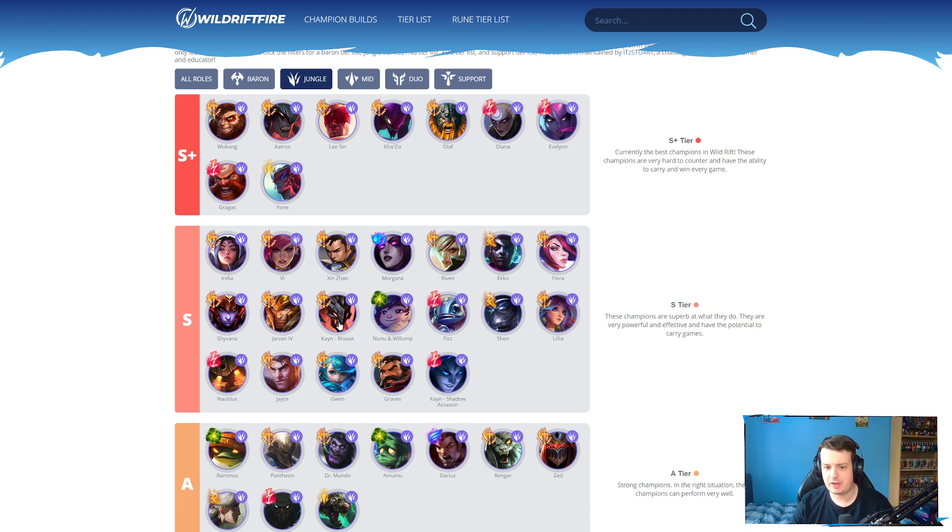I still think Rhaast Kayn is the same value as Shadow Assassin. Rhaast Kayn is still very, very strong. It just kind of depends on the situation of the game. If you're against a lot of melee champions, go for Rhaast Kayn. If you're against a lot of ranged champions, go for Shadow Assassin Kayn. Obviously the build is ever so slightly different, so you need to make sure you have the correct build and correct rune setup before you get into the game.